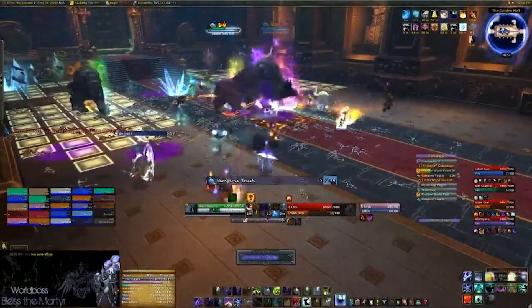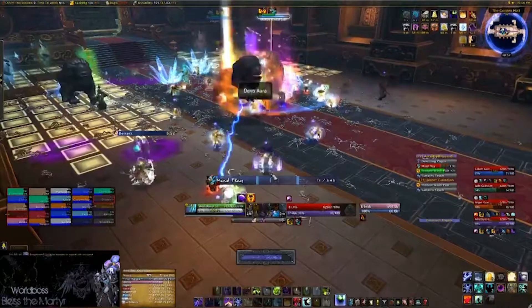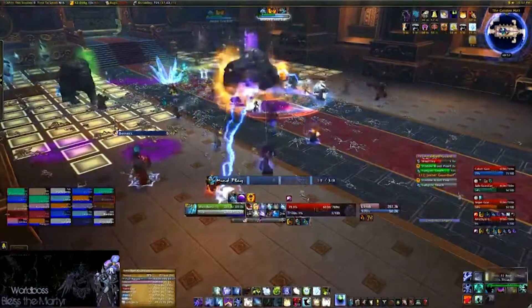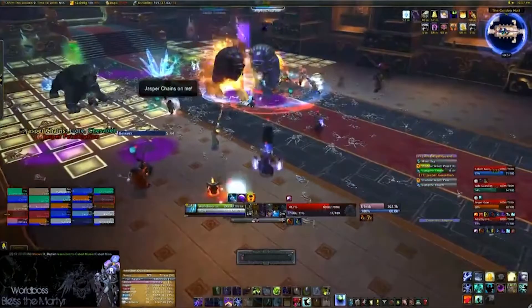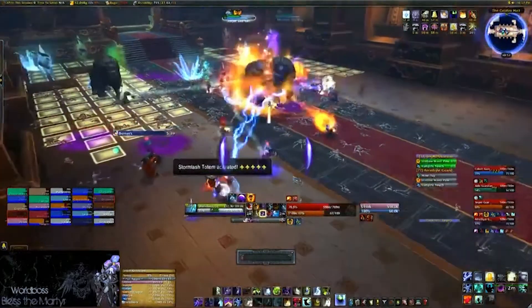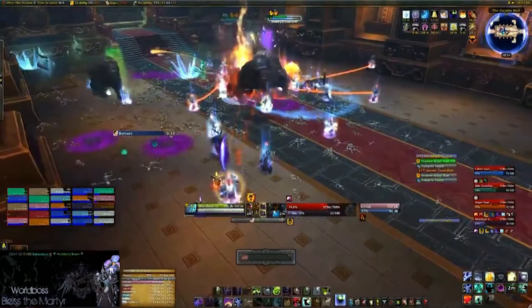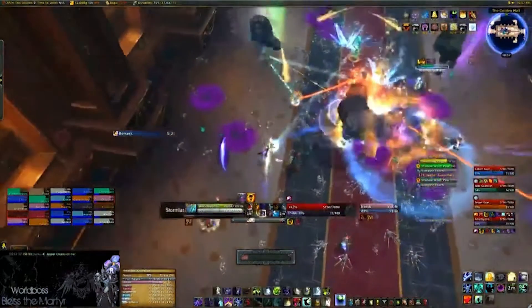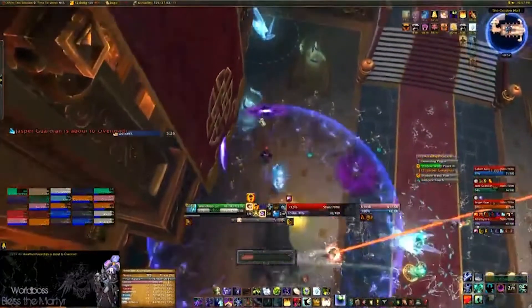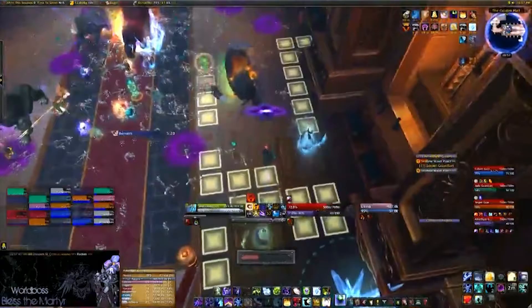On Heroic, underneath each Lion there's a Crystal. Players can click on these Crystals, and upon doing so you'll gain 7 stacks of Living Amethyst, Cobalt, Jade, or Jasper. You need to run over the tiles — you'll see them start glowing, they become Energized. The Energizing increases all players' damage and Spirit by 1%. The tiles reset at 75% and 40%, as you can see it just happened now, so our tile group is running back to get these Energized.